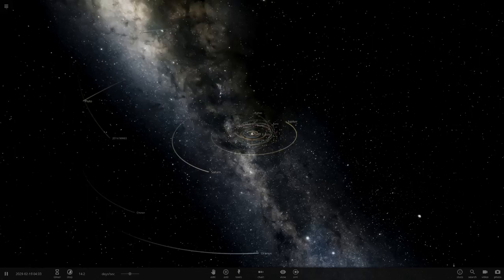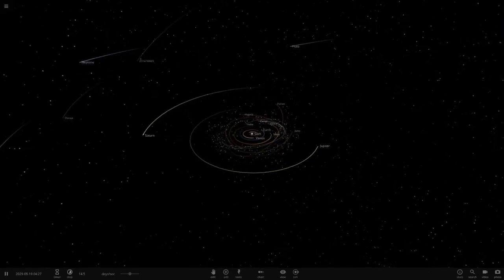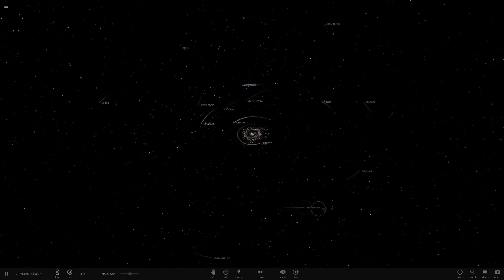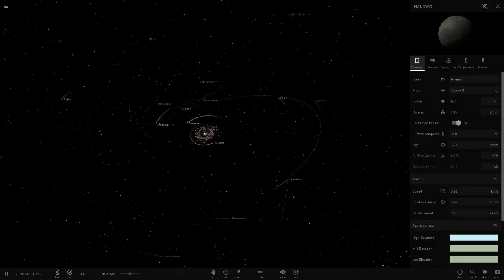Hello everyone and welcome back to another Universe Sandbox 2 video. Today we're going to be checking out a special simulation that one of you guys sent in. Right now we are in the solar system, and if we go over to the little dwarf planet Haumea right here, we've got a special simulation featuring this object.